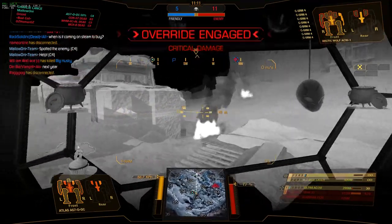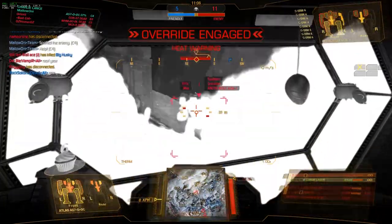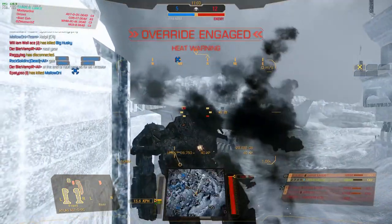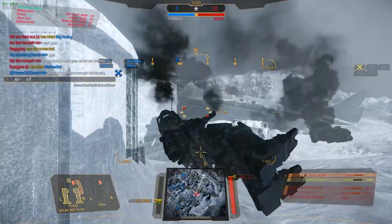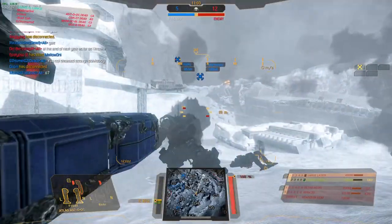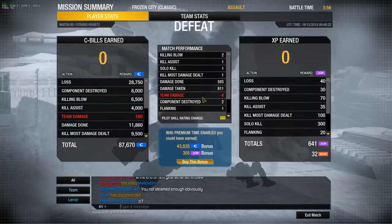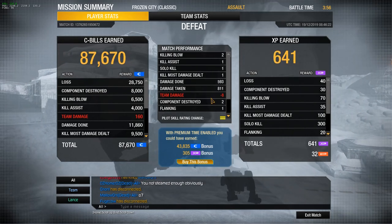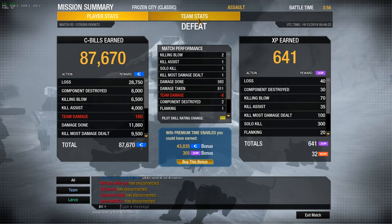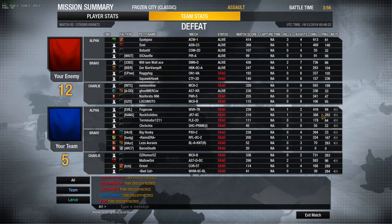Now it's just me versus this Arctic Wolf that's been blasting me in the back. I decided to try and do what I can when you're the last guy — just go ahead and overheat. But it just wasn't enough; he blew up too many of my weapons. So I go down. This match went fairly badly, but I still managed to get a couple of kills, dealt almost 600 damage, and absorbed 811 damage. So if you want to be a wall for your allies to stand behind, I can definitely recommend the Atlas DDC.